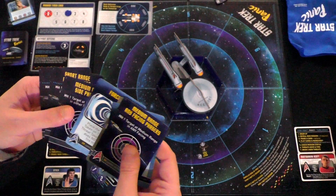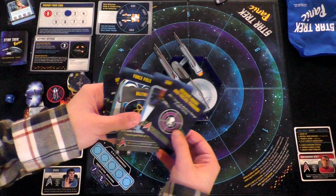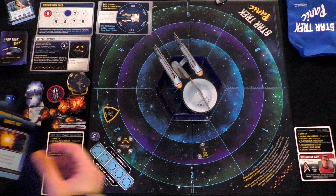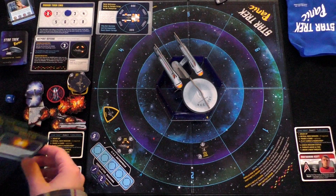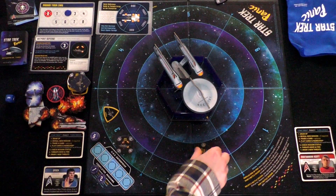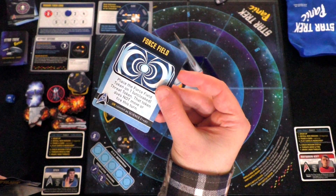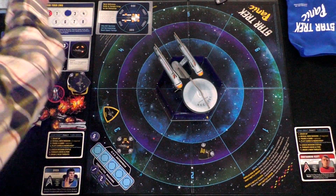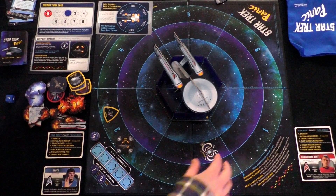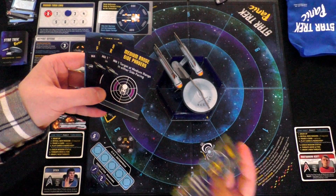I'm drawing three from the bag using Spock's ability and choosing two to place. I drew a Tholian, a Magnetic Storm event, and a Klingon battlecruiser. Magnetic Storm would roll a die and rotate the Enterprise one to three sectors counterclockwise or four to six the other way — I don't want that. So I put the Magnetic Storm back and place the Klingon battlecruiser at position six and the Tholian at position three. The board is getting a little crowded but we're okay. The force field token is no longer active.